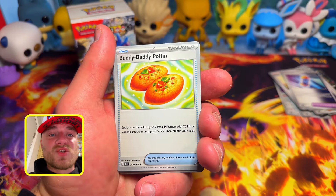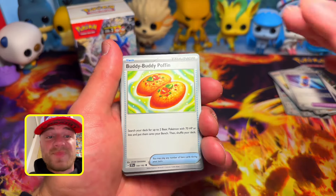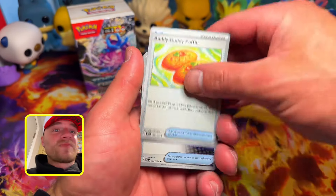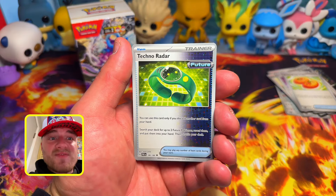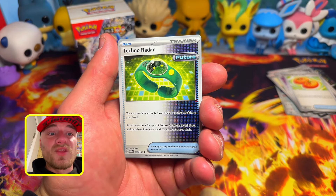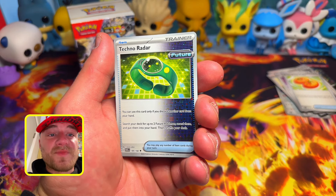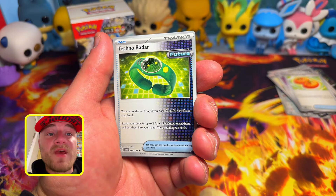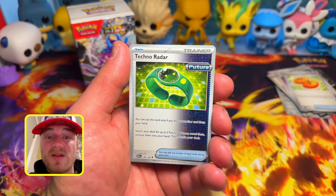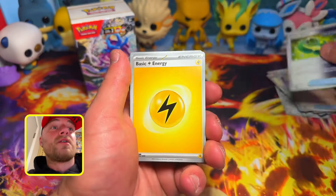Buddy-Buddy Poffin is basically taking over for VIP Battle Pass — search your deck for up to two basic Pokemon with 70 HP or less and put them onto your bench, then shuffle. That speaks volumes, especially if you pull it right off the bat. Then we have Techno Radar, a Future card you can use only if you discard another card from your hand — search your deck for up to two Future Pokemon, reveal them, and put them into your hand, then shuffle. Very helpful for getting your Miraidon out and starting energy acceleration.